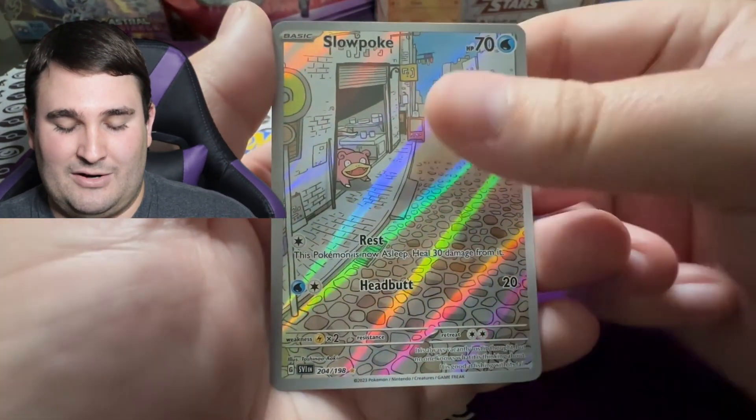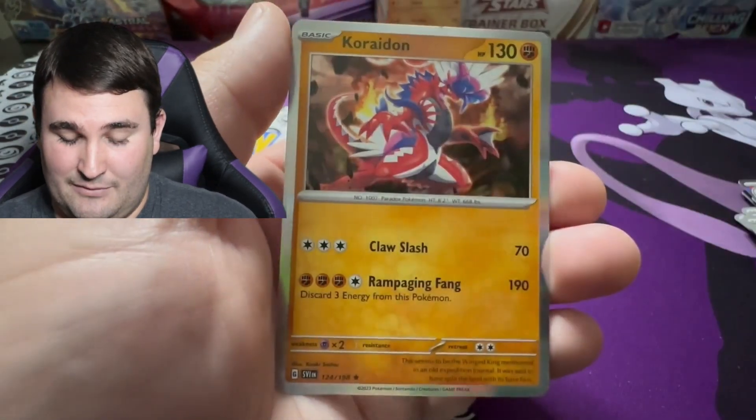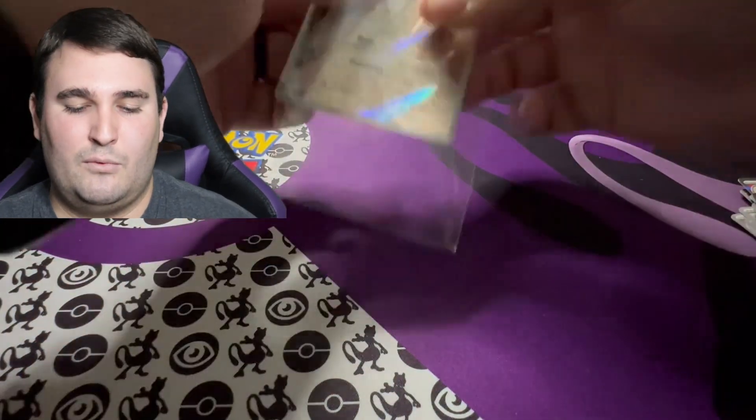We've got Slowpoke — let's go! We are getting that as one of the illustrator rares. And last but not least we've got ourselves a Cryogonal. We'll make sure I sleeve up this illustrator rare real quick.